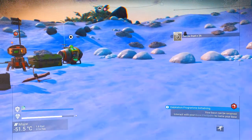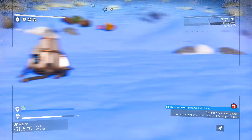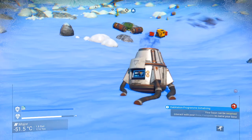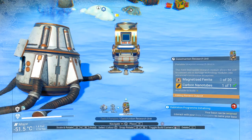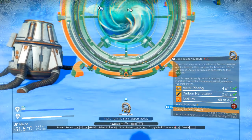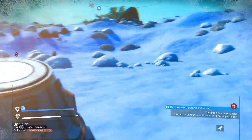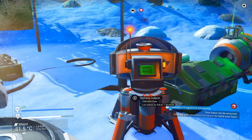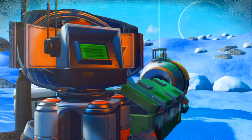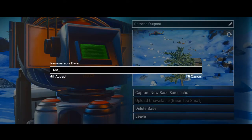We should be ready to go. Put the teleporter somewhere that you've got a little bit of room for other things — if no other reason, just because it moves your ship close to the teleporter whenever you use it. So I think it makes sense to put the teleporter here. We'll go to general and slap down this teleport module. It's not powered up, but it's there and it gives us somewhere to teleport back to, which will save us a lot in fuel and time getting back to space. The base can be renamed — interact with your base computer to rename the base. Planet is named Major for some reason.